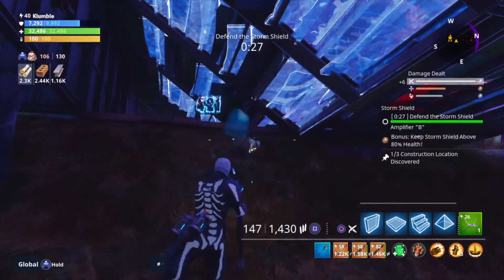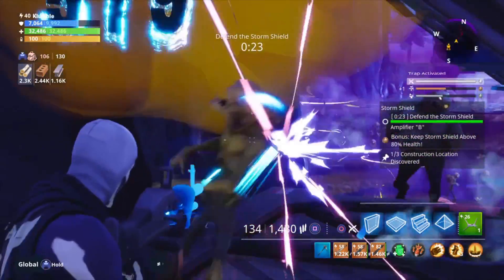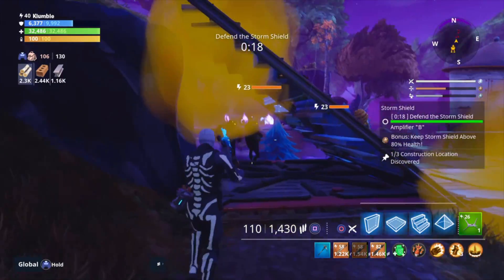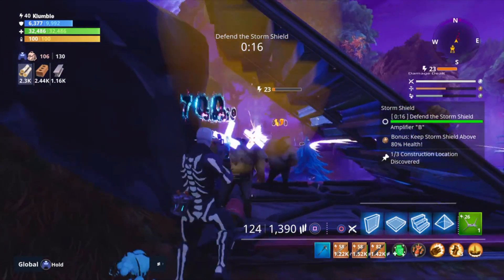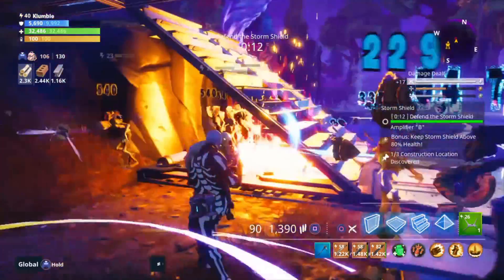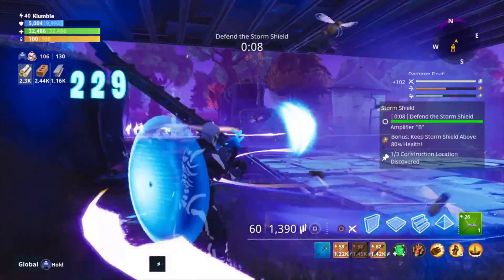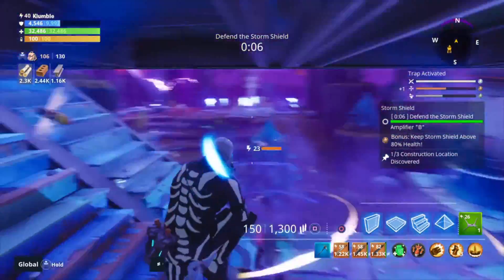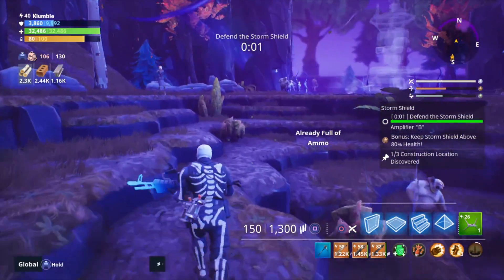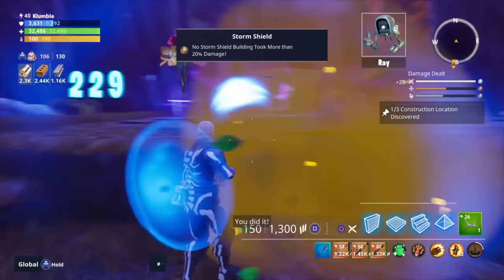I was thinking about upgrading the weapon's reload speed or the ammo capacity — I'm going to go with the reload speed for the Outstorm Assault. I thought about getting a magazine-style upgrade. Alright, we've definitely got this — the Plankerton Shield Storm Defense 3 is going to be done.